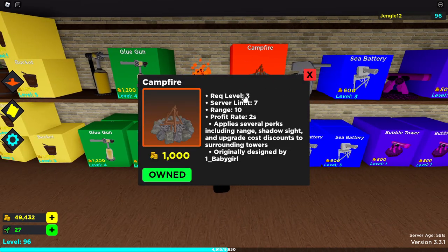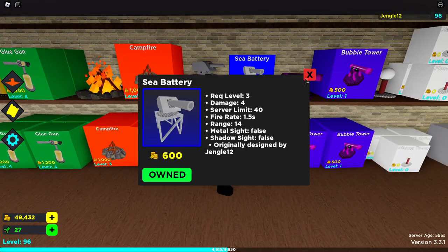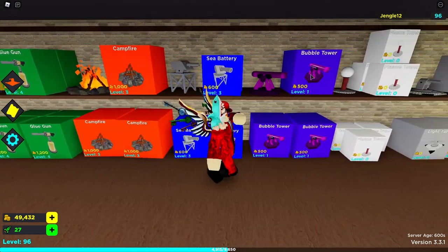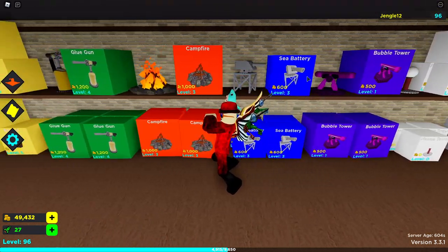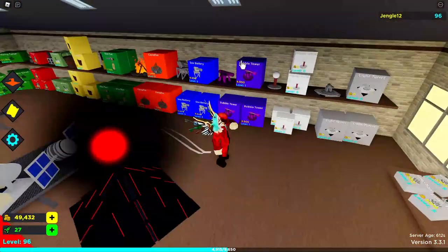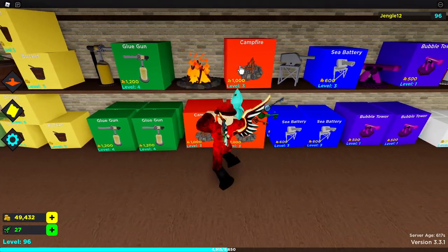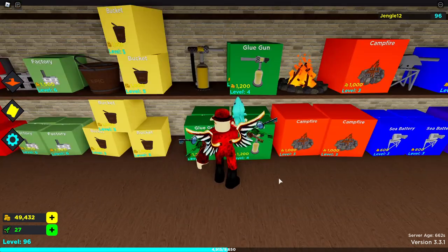Once you get to level three, you probably want to purchase Campfire. Campfire is really good because it helps out your towers. You can skip C Battery and go right to Campfire. Campfire is a great support tower — it gives shadow sight to some towers that may not originally have it, discounts the price of towers, increases the range of towers, and as a bonus it also heals your HP over time if you level it up to around level four.